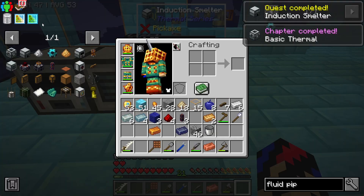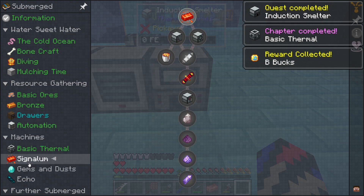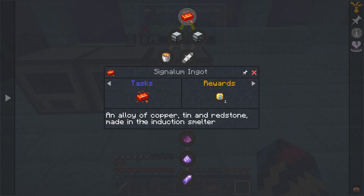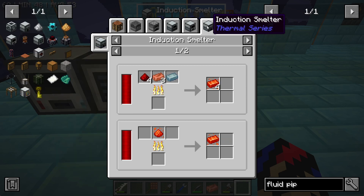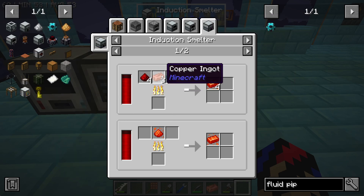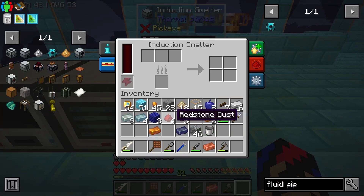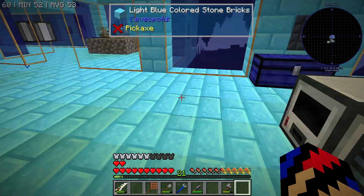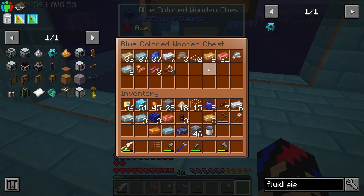Induction smelter is done, which means basic thermal is completed! Alright, so signalium — to start that one, we need a signalium ingot, an alloy of copper, tin, and redstone made in an induction smelter. So in an induction smelter: four redstone, three copper, one tin. And it's going to need power pumped into it first. So let me grab my copper and tin. I should have some more redstone over here as well — fifteen more. I'll go ahead and process some more dust so I can get more redstone.